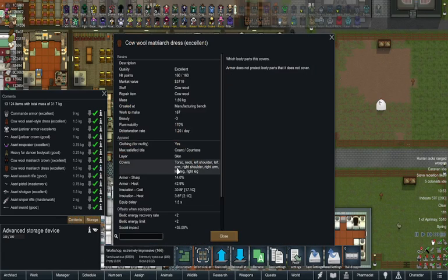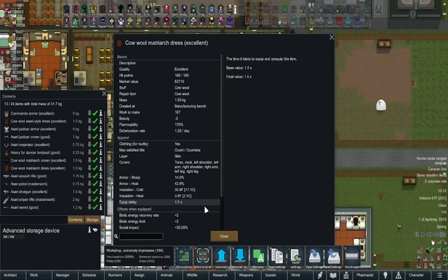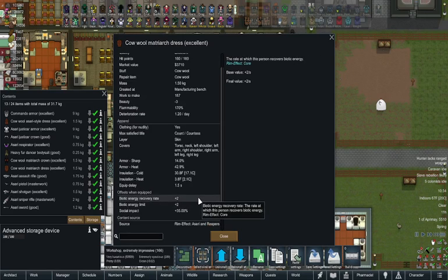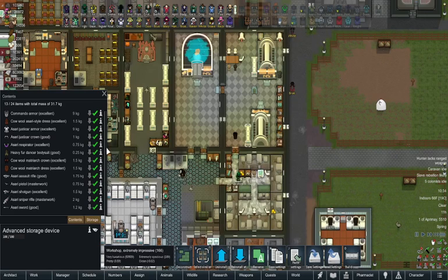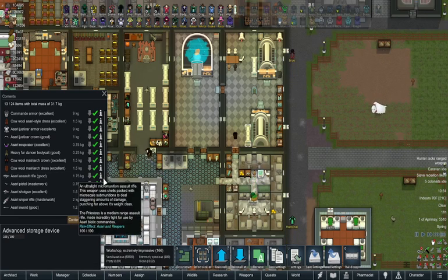The matriarch dress has 14 sharp, 42 heat armor and apparently no blunt — it's a skin layer. It's plus two to your recovery, plus two to your limit, and 35 to your social impact. If you have a warden with a biotech ability, that would be pretty good to have them in.